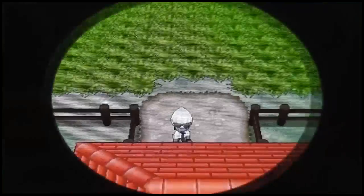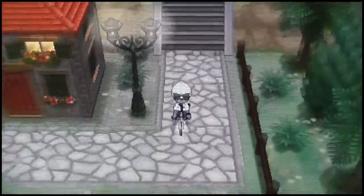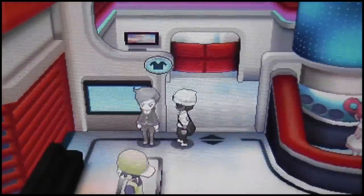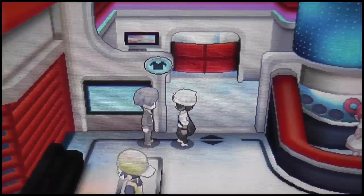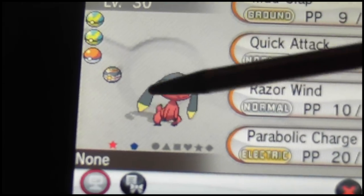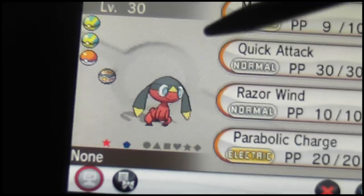I'm gonna go to the guy who pretty much tells you what IVs your Pokemon has, and we're gonna discover together just how good this Helioptile is when it comes to stats. Alright, we're in the Pokemon Center and we're gonna talk to this guy. I am just so happy it has Timid nature — that's so amazing. So it has Defense 31 and Speed 31. Apparently it has 31 IVs on Defense and 31 IVs on Speed. An absolute beast of a shiny — it's like the best shiny I've ever had when it comes to nature and stats.